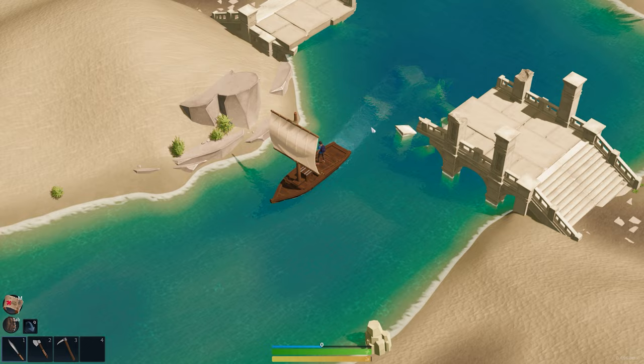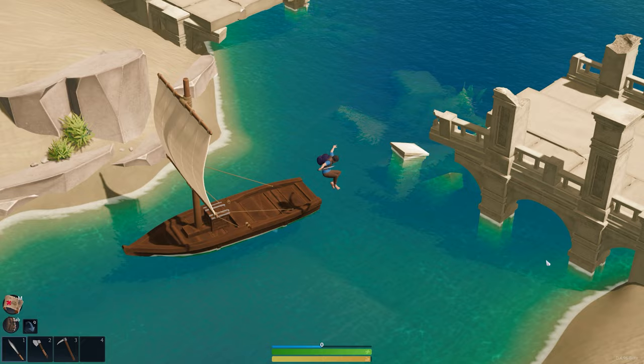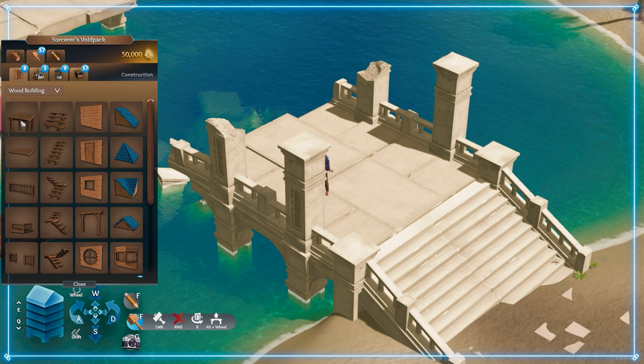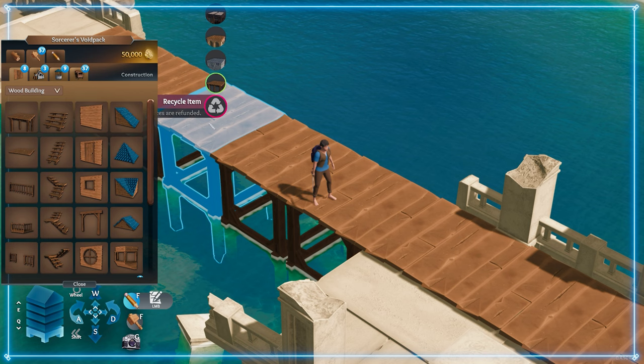So here we are at a desert island, one of the new biomes in Lens Island. The cool thing about desert islands is there are lots of structures here that you can actually build upon and modify — build a home, a base, a bridge, or whatever you want, right into the environment. We have this cool ruined bridge here. Let's open up our build menu and by just placing foundations I can really quickly and easily complete this bridge and make it usable once again.